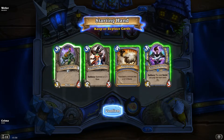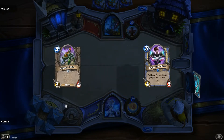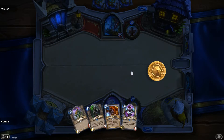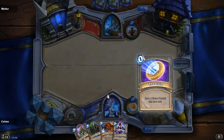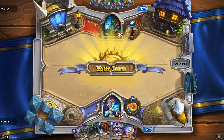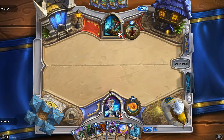So we have some free drops. Do I wanna hold on to it just in case I get the secret? You know what, let's just do it. Oh, we got it! That makes me so happy. We took the risk and it paid off. So we're just gonna coin that on turn two, and then turn three we can play the spider tank.